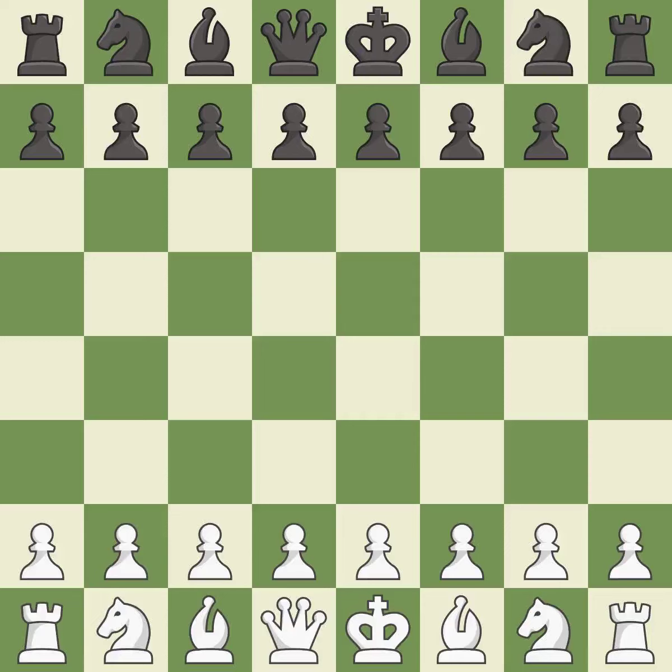Budapest Gambit, Rubenstein variation. Intense — that was a serious game. White really outplayed black in that one. Black had a good opening, but white was on another level. The middle game battle was fairly even, but white exploited black's mistakes in the endgame.